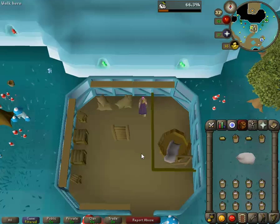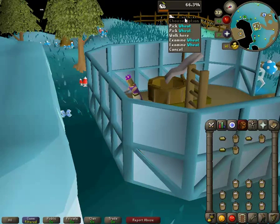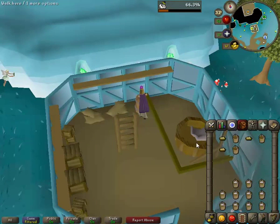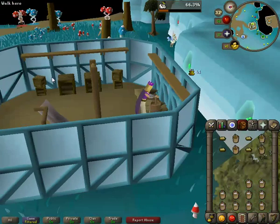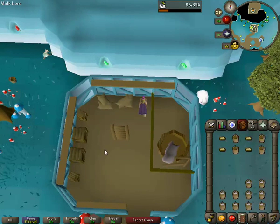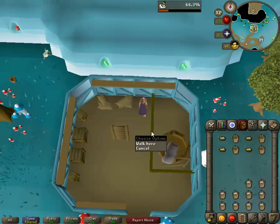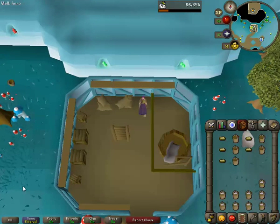Hopefully this video will help you. Also, with the flour, you have a whole field of wheat over here. You can go over there, pick all the wheat, come here, put them all through the hopper, and then go to the bank and get your empty pots and collect all the flour you want from here. Hopefully this has been a helpful video. Like, comment, share, and I'll see you in another future video.